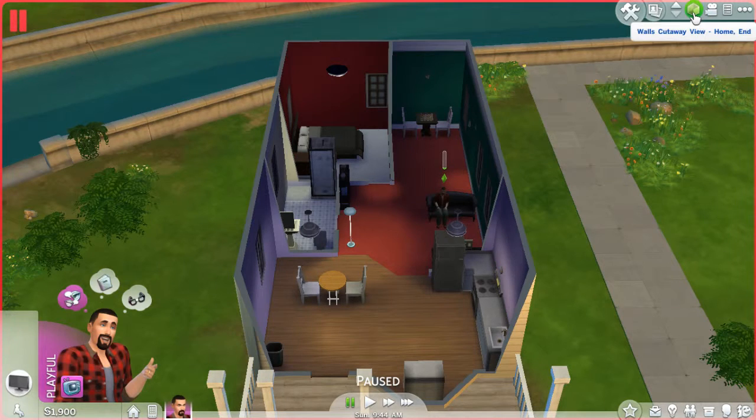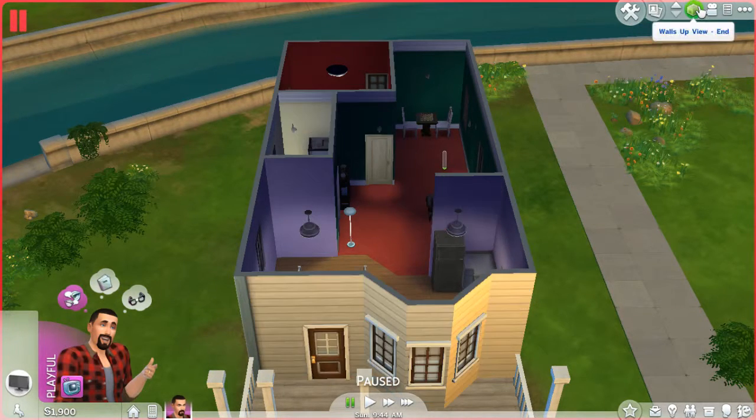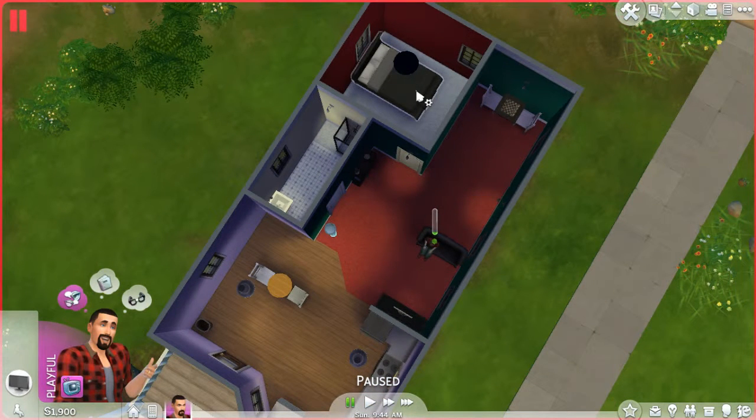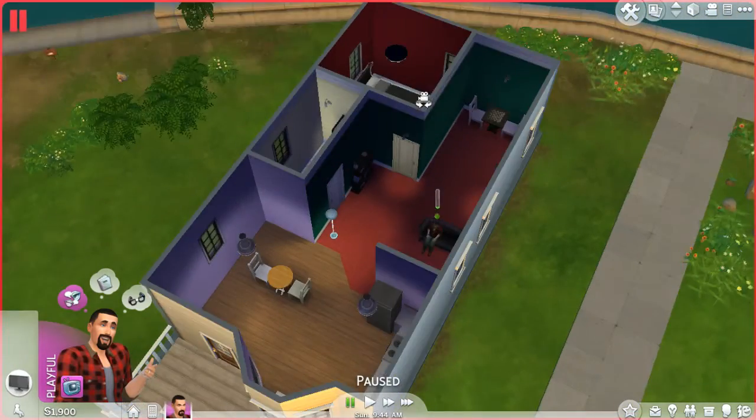I've put a wall there that separates the living room from the kitchen. I made the bathroom slightly bigger, and the bedroom was pretty much all of the back end of the house. I've made the bedroom small because what do you need in a bedroom? Sims just need a bed — that's really all that's in there.